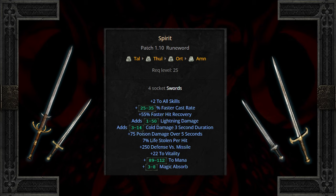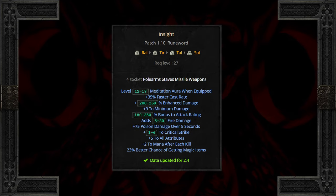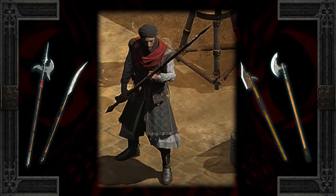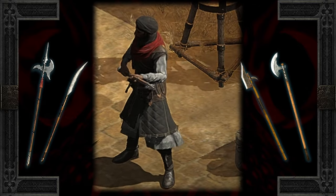You might want a higher grade sword for Spirit though since there is no percent enhanced damage. Insight is simply absurd. If you find a 4 socket polearm, it's a wrap. It provides the Meditation aura for mana regen — 200% minimum enhanced damage and attack rating, elemental damage, critical strike which is a chance for double damage, plus 5 to attributes and magic find. Again, even if you're not using polearms, the Act 2 mercenary does, and he's been itching for an upgrade.